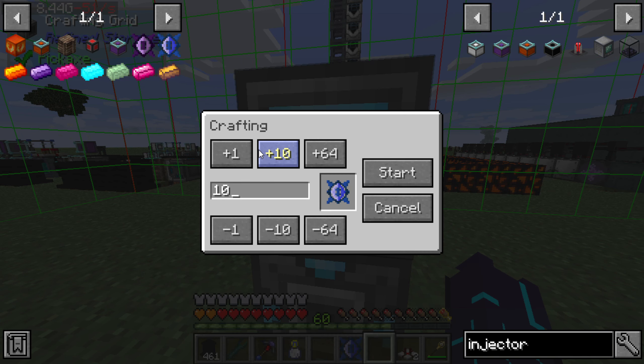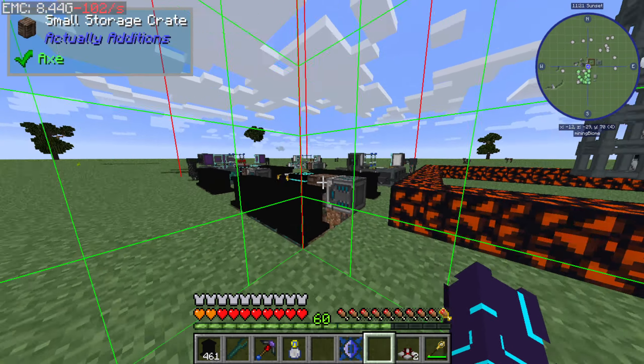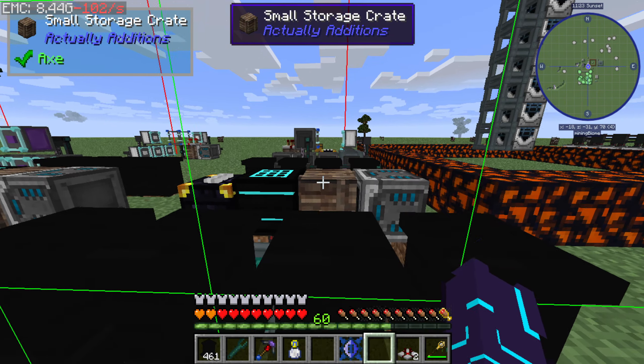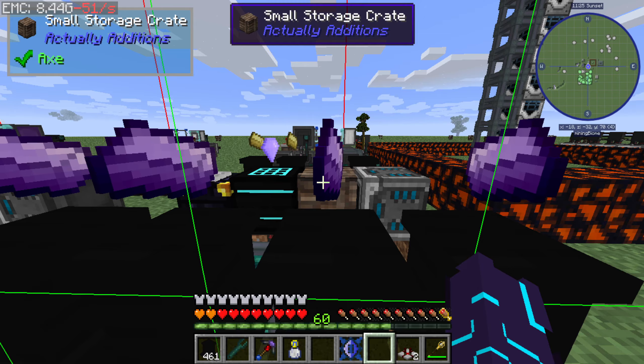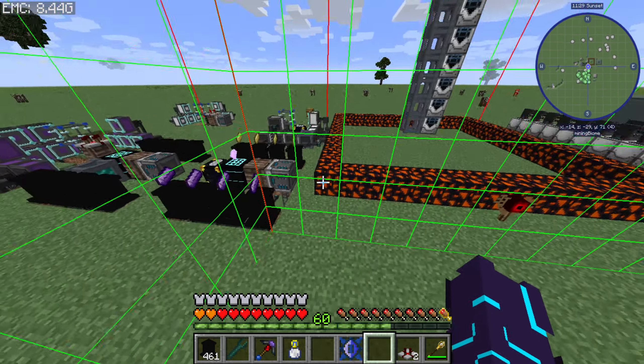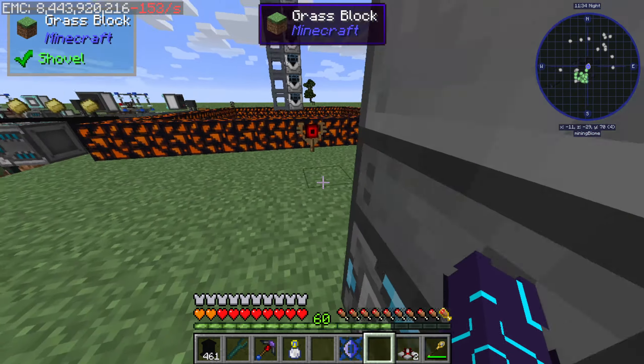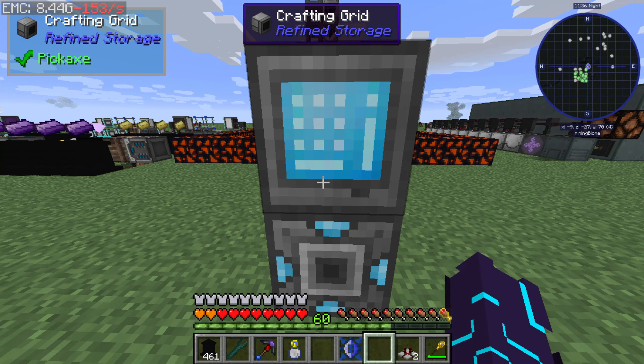We have one, so let's go ahead and craft five more. That should be a fairly simple craft, as you can see. That's going to get put in there. And boom — we've got Draconic cores. I think that's really neat, to be fair.